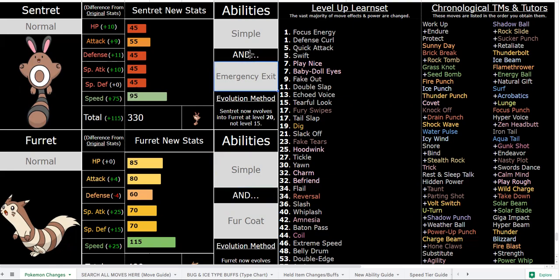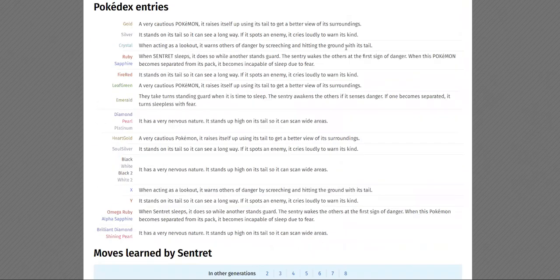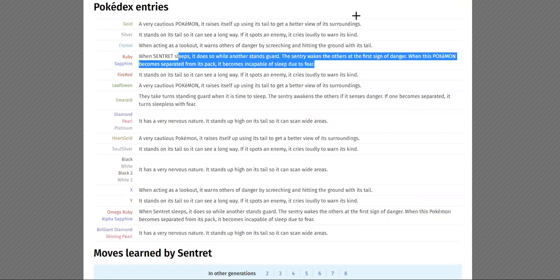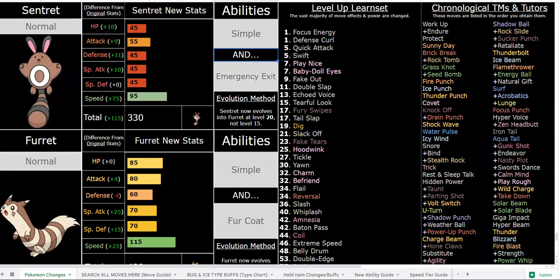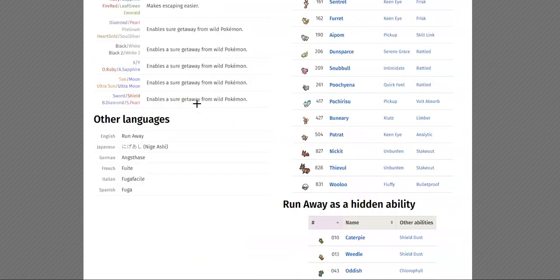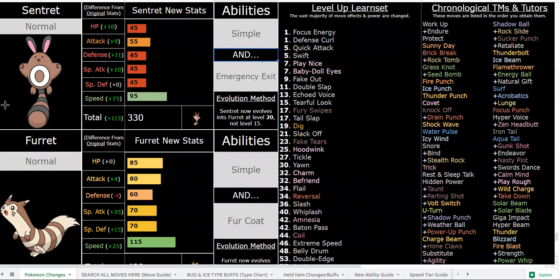You might be thinking, well, Emergency Exit just kind of sucks, doesn't it? But if you're curious about the logic — they are a scout Pokémon, they warn others of danger, they screech and so on. It had Run Away, and that kind of just seems like Emergency Exit to me. You might be thinking this ability is a handicap, but it's actually not.